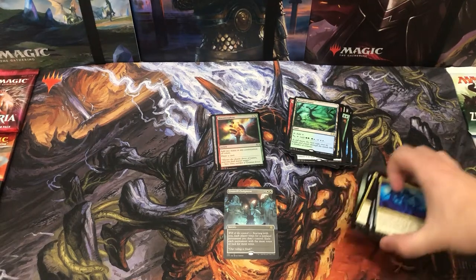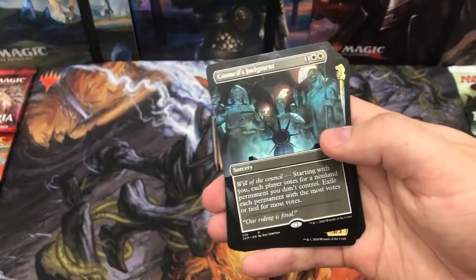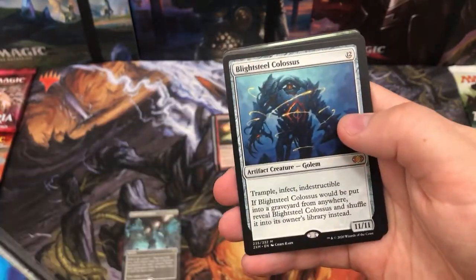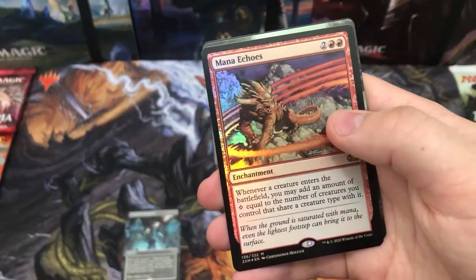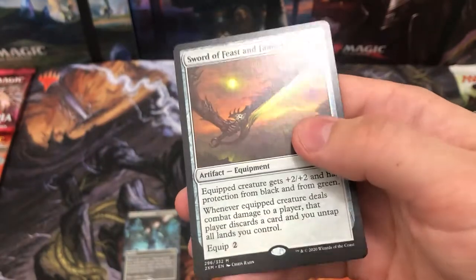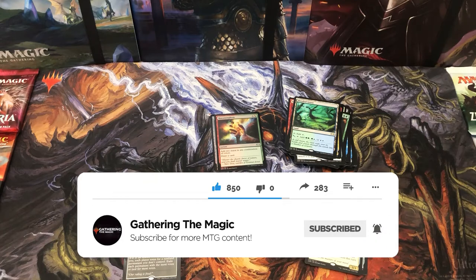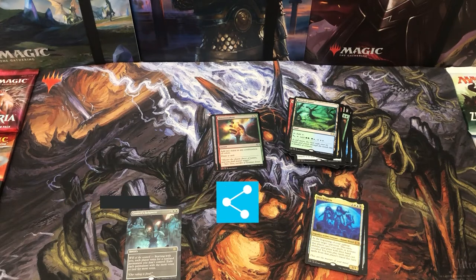Let's have a little trip down memory lane and see all the really good stuff we got: a Borderless alternate-art Council's Judgment, Sen Triplets, Sword of Body and Mind, Atraxa, Blightsteel Colossus, Chrome Mox, Skarrthax, Avacyn, Mana Echoes Foil, Jace the Mind Sculptor — which is probably like a hundred quid — and Sword of Feast and Famine. That is just amazing. Thank you everyone for watching, please do like and subscribe. 50 likes and I'll do another one. I am all tapped out — I'm going to go have a nice little birthday drink. See you in the next video.